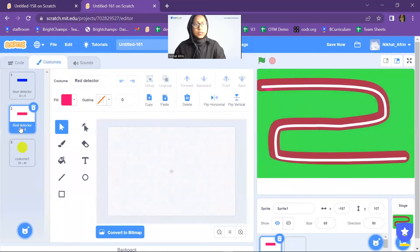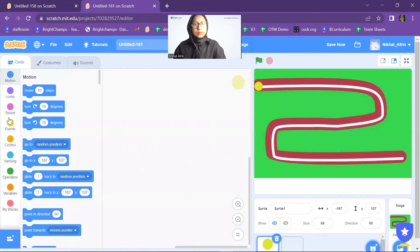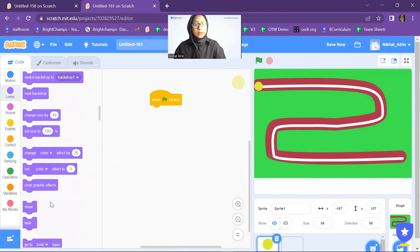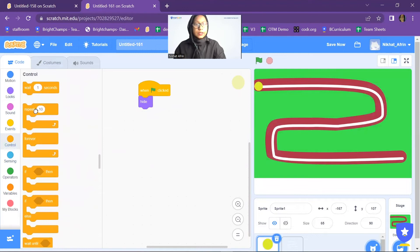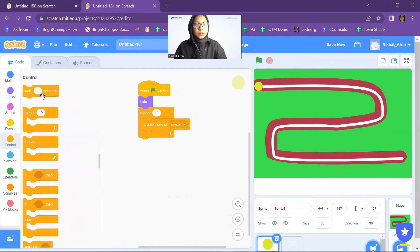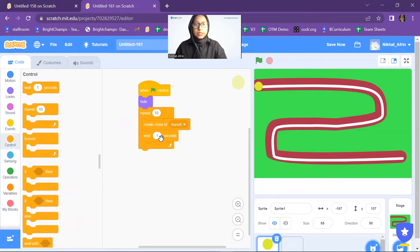I'll choose the sphere first. I want to start with 'when green flag clicked', then hide the sphere. I'll add 'repeat 10' and inside it 'create clone of myself'. Creating a clone means creating the exact replica of any costume. I will also add 'wait 0.5 seconds' inside it.